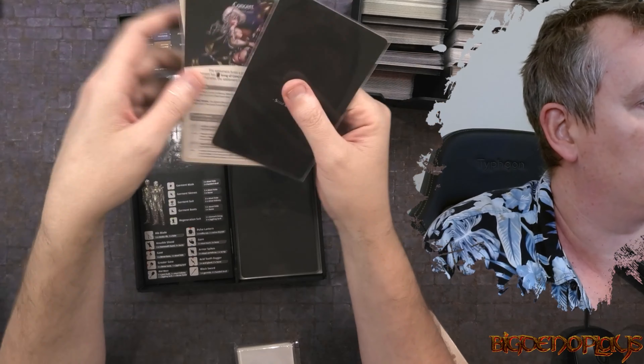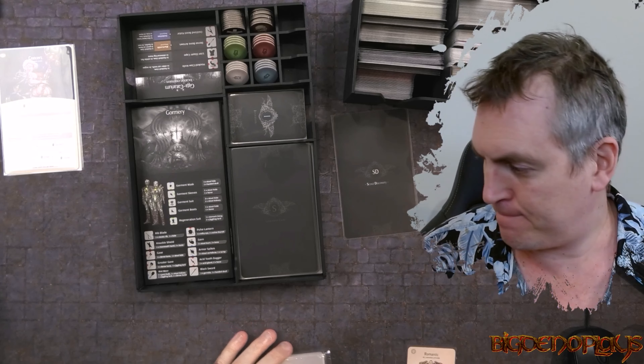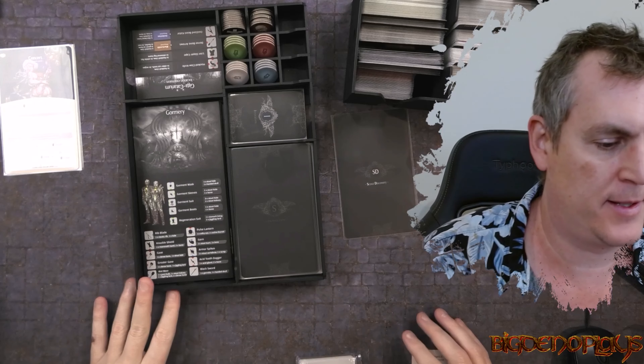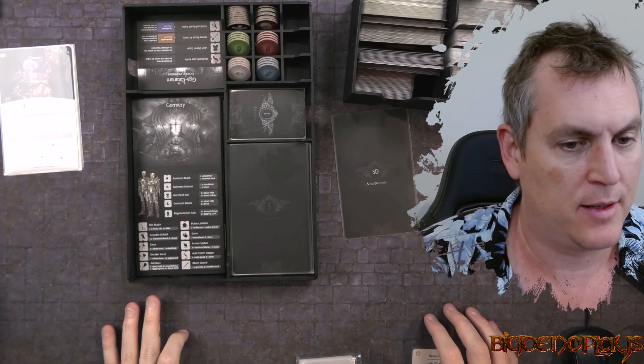Scout Discoveries is the last thing. As you can see, all happening, lots happening - just making sure you're organized and prepared for your campaign. So that's it. I'll catch you in the next episode when we start our new campaign. Big Dino out.